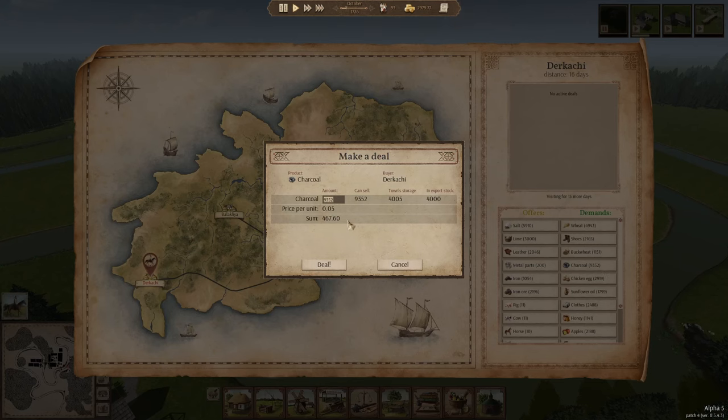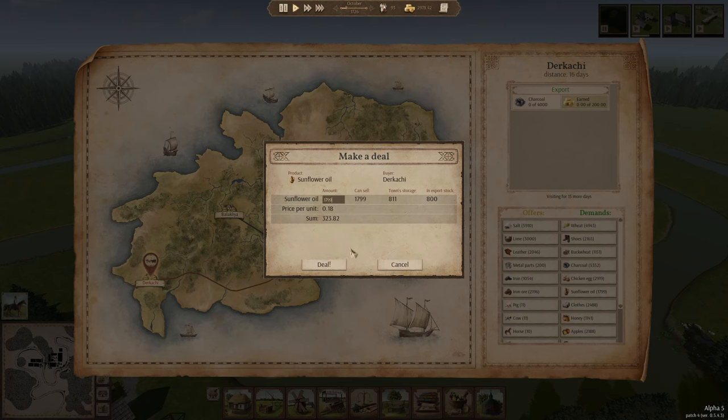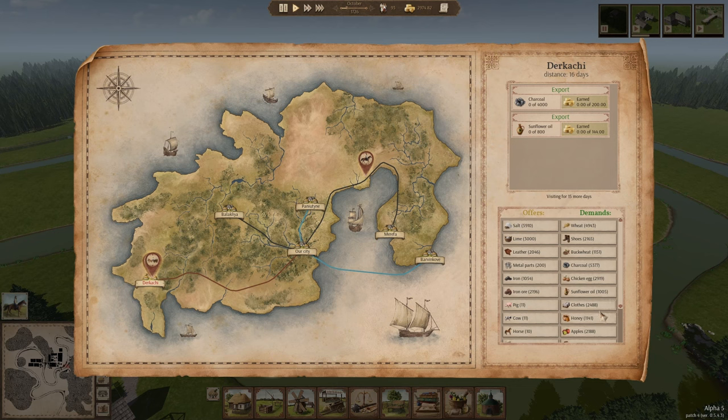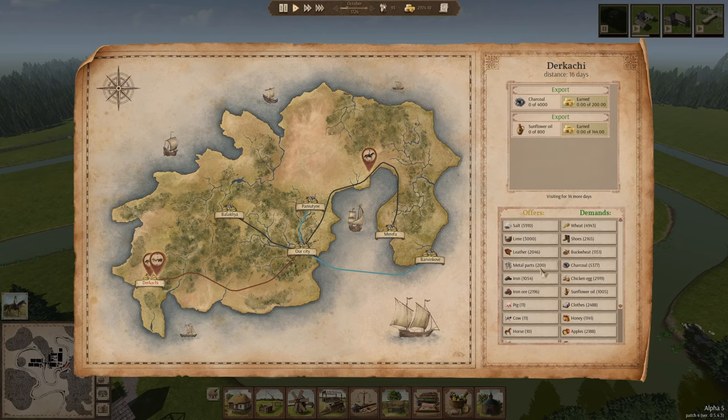We can sell 4,000 charcoal and also 800 sunflower oil. We're going to be able to do apples soon, but I think instead of apples I'll rather change it into dried fruit. Once we've got the leather, that's another thing. We've got infinite lime supply on this map, so I'll be able to sell as much shoes as I want — shoes are probably your most valuable commodity to sell here. They've got a high value but also a good production rate.